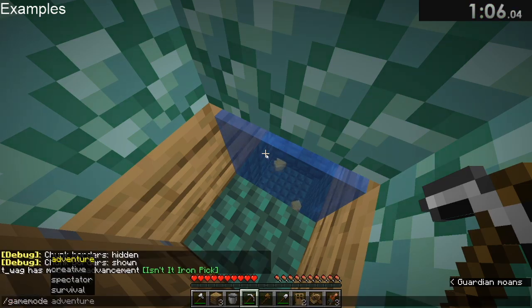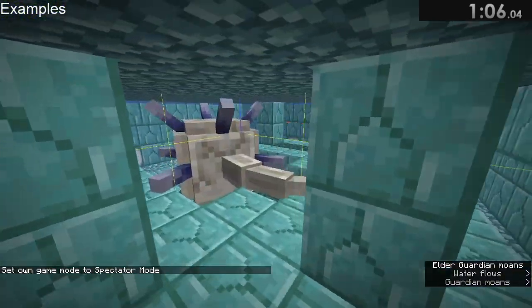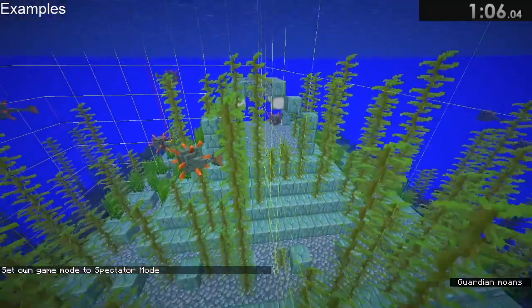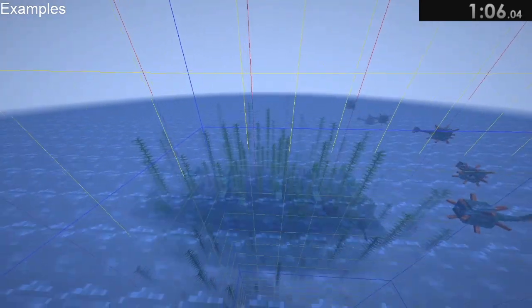I'll switch game modes here and show you that the elder guardian is in fact up here — this is the one we're worried about. He is far away from me in this unloaded chunk, so he'll never mining fatigue me because he's not loaded in. With that, we'll go on to the blaze fight example.